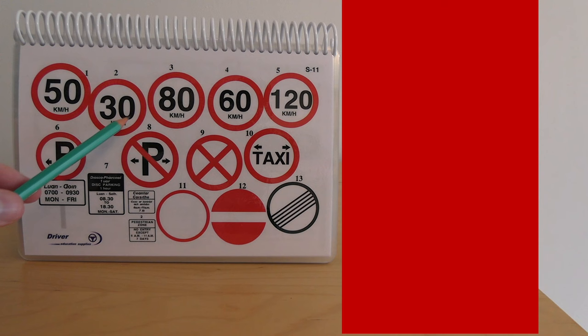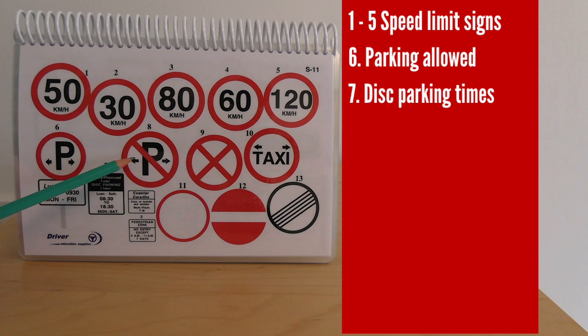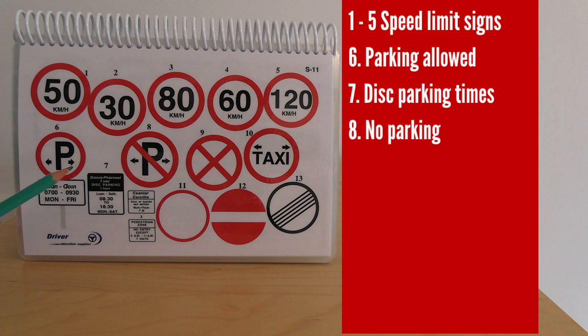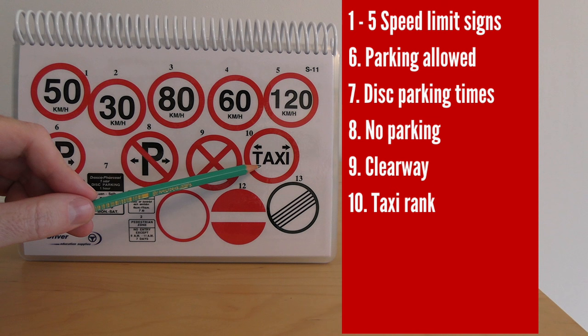Numbers one through five are speed limit signs — the maximum speed is 50, 30, and so on. The 30 km/h sign is normally for residential or built-up areas like housing estates. Number six indicates parking is available during the times shown. Number seven is an information plate for disc parking. Number eight specifies no parking is allowed, normally with an information plate indicating the restricted times. Number nine is a clearway — no parking or stopping during the times shown on the accompanying sign.